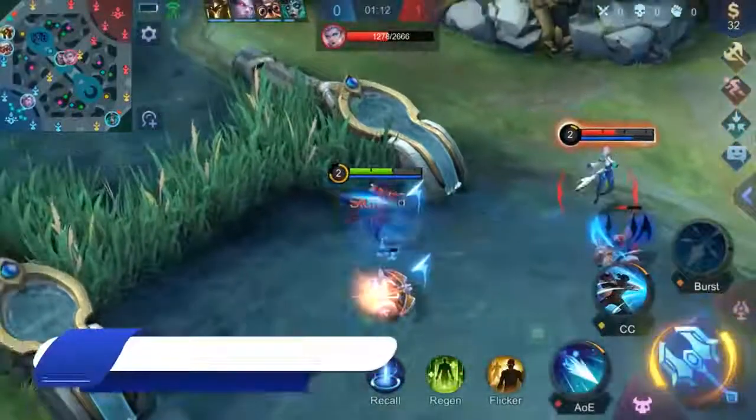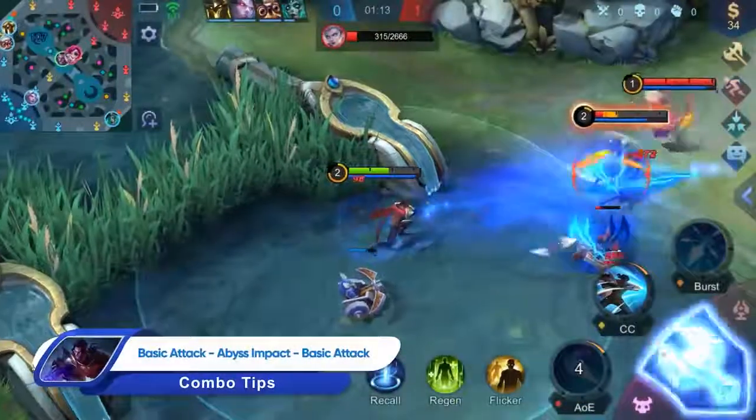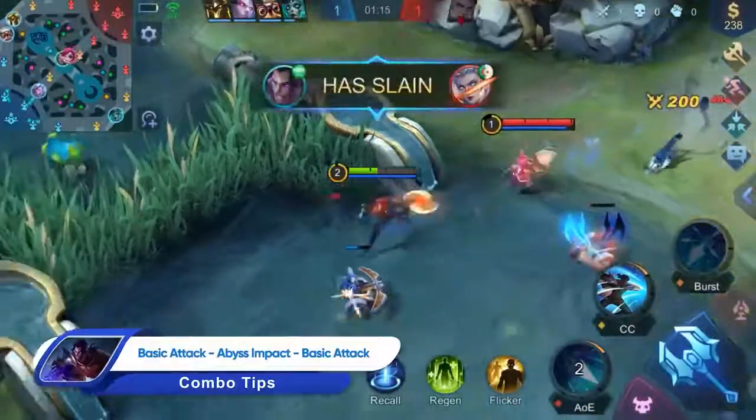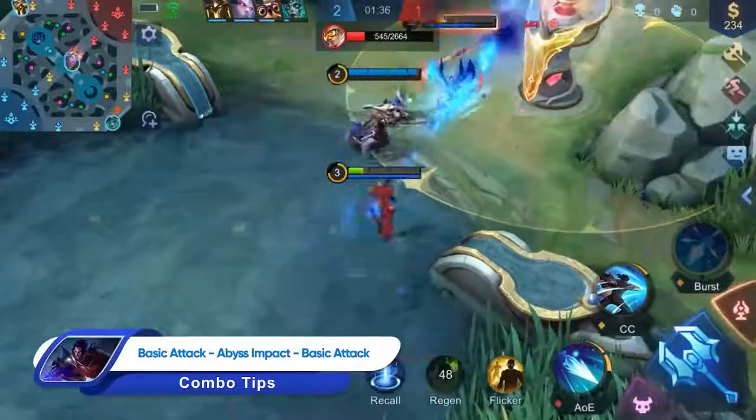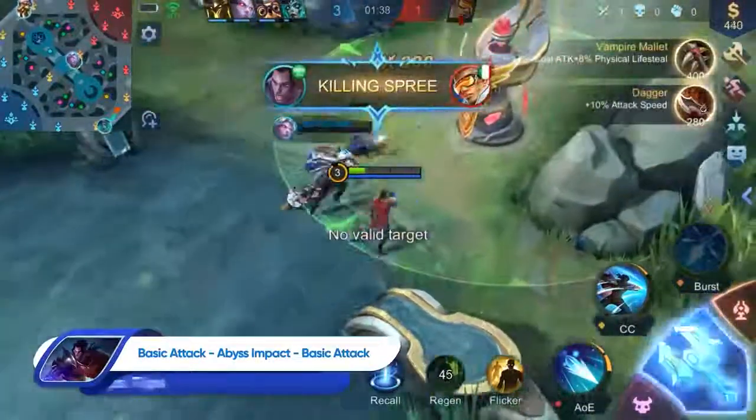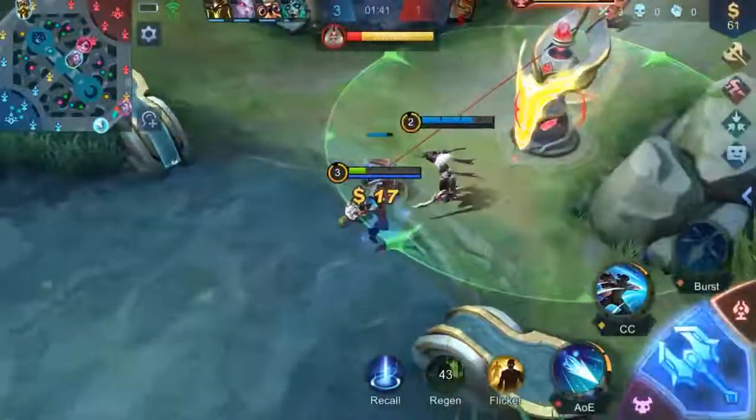In the laning phase, Brody can use the attack range of Abyss Impact to his advantage, easily kiting and harassing his enemies. Moreover, the special mechanics of Brody's basic attack allows him to exploit gold from the enemy Turret Shield without breaking a sweat.